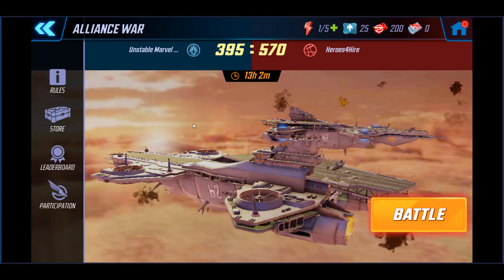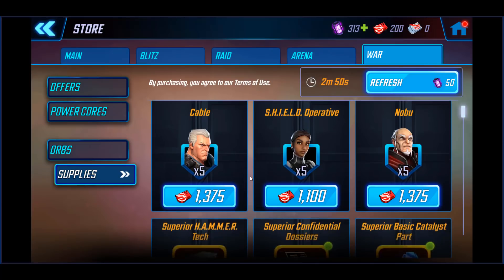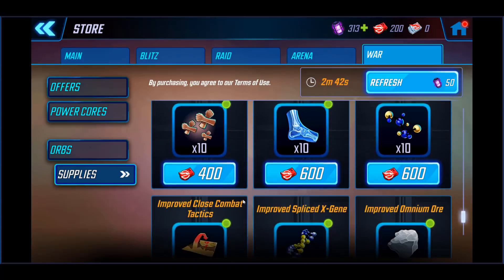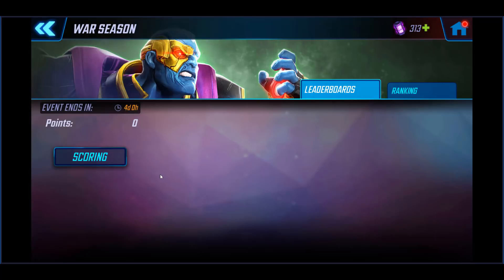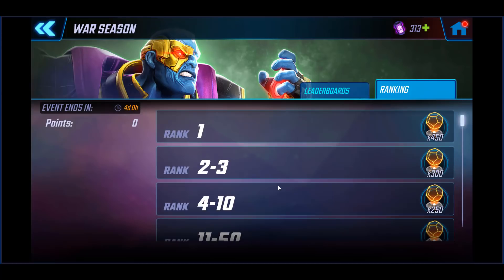Quick overview of the store: there are characters here, including Carnage. There are quite a few orange and purple materials available to purchase to help gear your guys up. Leaderboards — there's nothing there yet. For scoring, you get one point for each war point and rank all the way up. If you hit rank one, you're getting 450 orange materials, which is awesome but a lot of work. If you're rank one, you're probably one of those uber alliances.